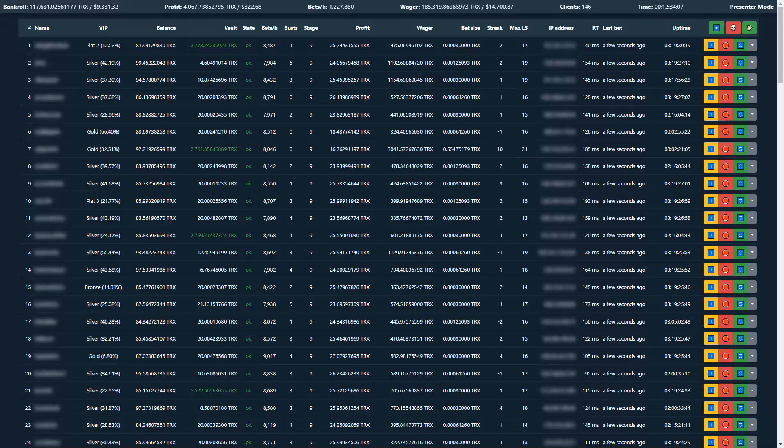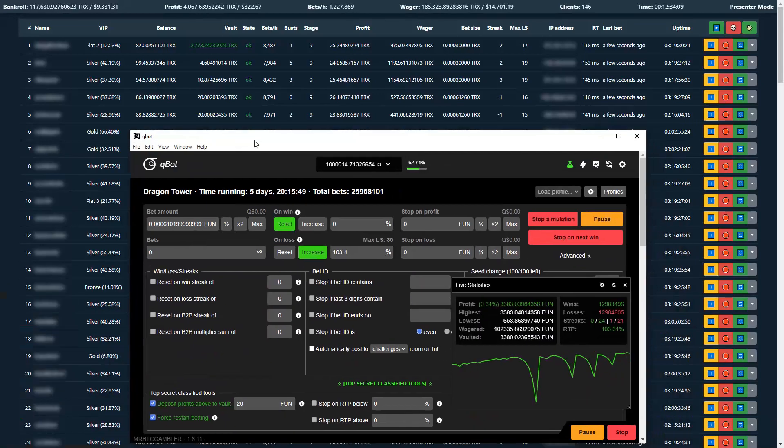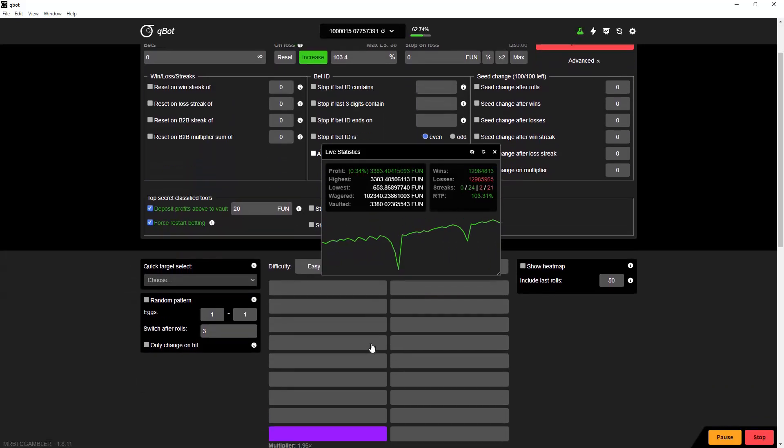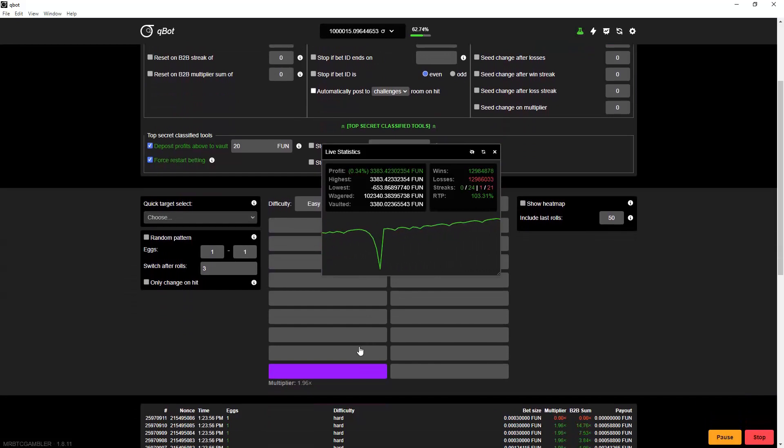Rather than open up the web page, I'm just going to show you in Qbot. Qbot has been running in simulation for a number of days and it's done 25 million bets. What I'm playing is hard mode on Dragon Tower, which is a 50-50 win chance, and I'm not changing position — I'm literally statically staying in one position.